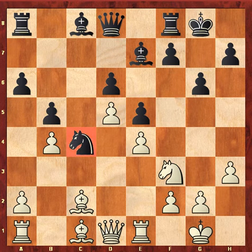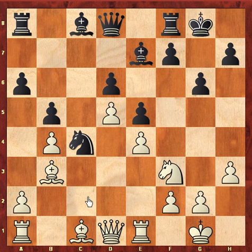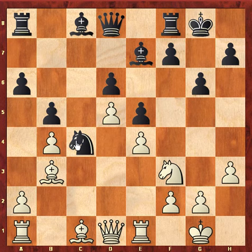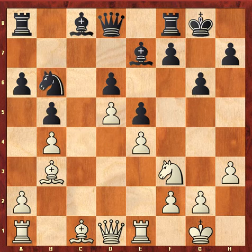Because after Bb3, which was played in the game, white is simply trying to exchange this bishop for any of the black pieces. So he played Bb3, a very good positional move. Now this knight really doesn't have any good square when it goes to retreat.